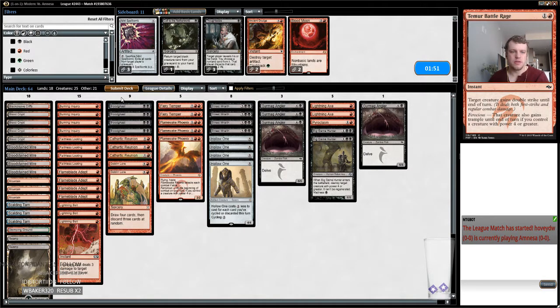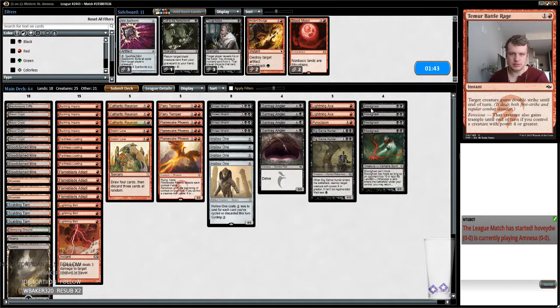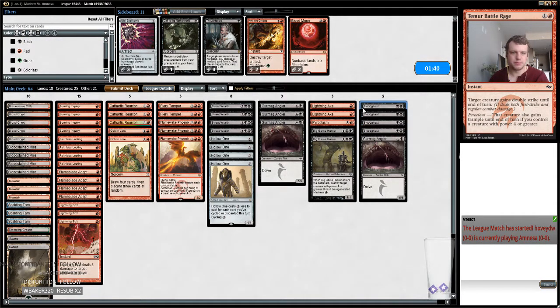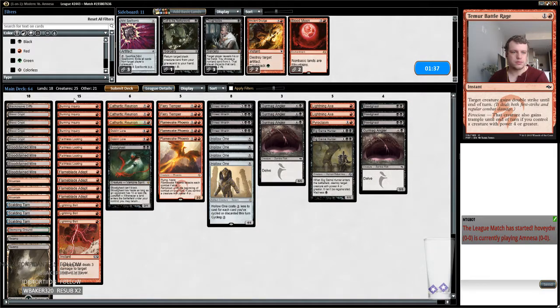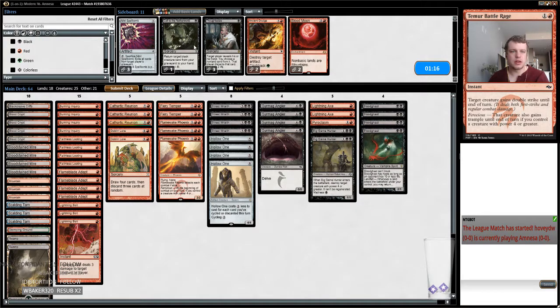The Flamewake Phoenixes are okay because they fly. I probably cut like one Angler because they might bring in Tormod's Crypt or something, especially if they're a value town deck. But I'd rather cut Blood Ghasts than Angler — though Lightning Axe and Blood Ghast is kind of a combo so maybe I'll leave a couple in. Maybe go something like this. I just want all my removal. I need to take out five cards and this would be five right here. Leaving in one Blood Ghast seems weird, so I'll just leave the Angler in and cut the Call of a New World.